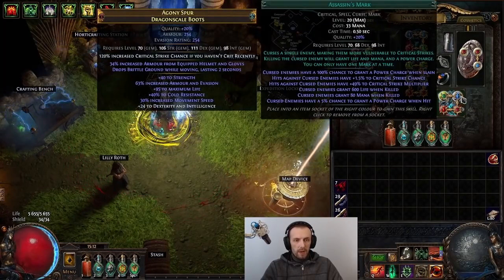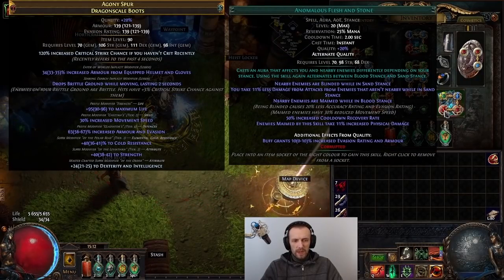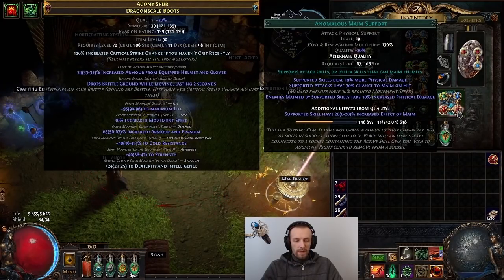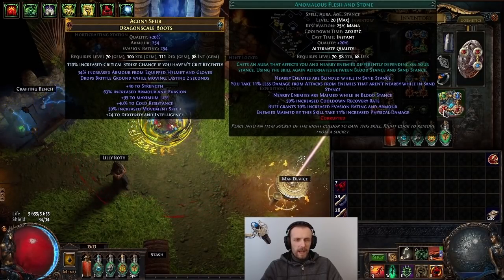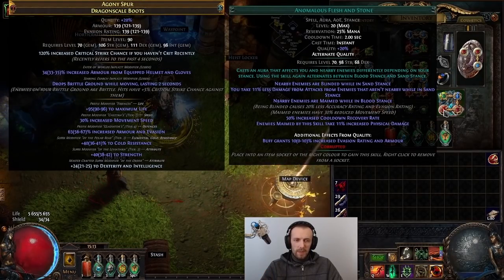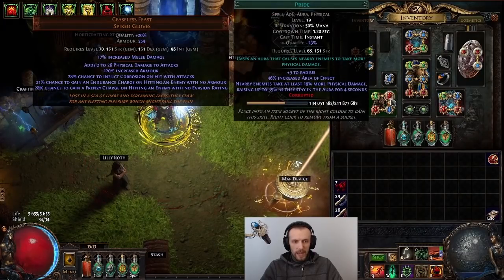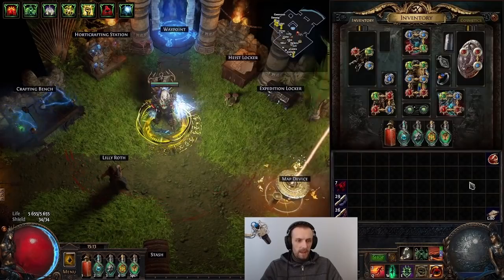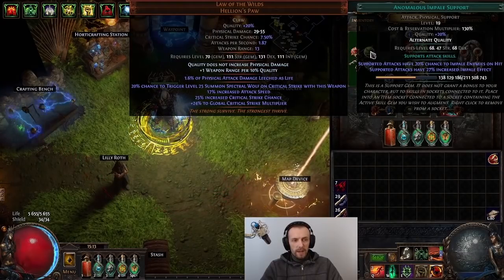Assassin's Mark with Mark on Hit, then Anomalous Flesh and Stone — the anomalous version gives a bit more armour and evasion — with Anomalous Maim, which increases the maim effect. Because I have all sorts of increased aura effect, it boosts the maim quite a bit, making it very strong. I also have Vaal Haste, Pride, Tempest Shield, and Dread Banner. I don't really need anomalous Dread Banner — it just gives a bit of extra tankiness.